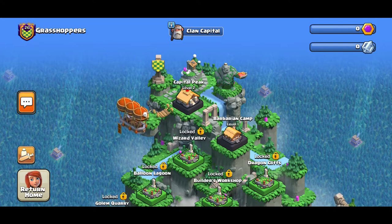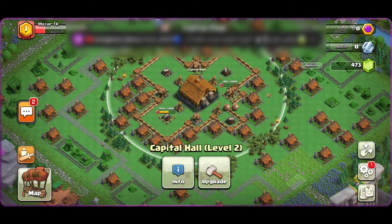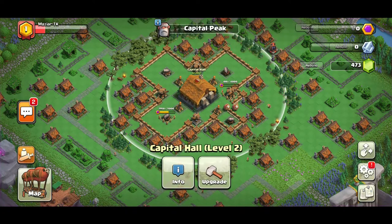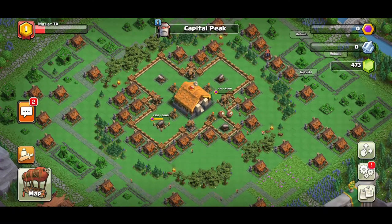We're here in Clan Capital. We already have the Barbarian Camp, but first I want to show you the Capital Peak — this is where you first jump into when you enter Clan Capital. What you want to do is get everything built up and the runes unlocked so you can get your Capital Hall upgraded as fast as possible.